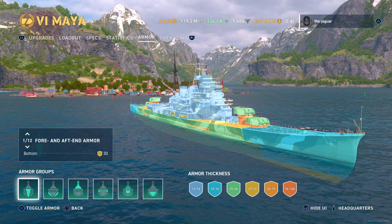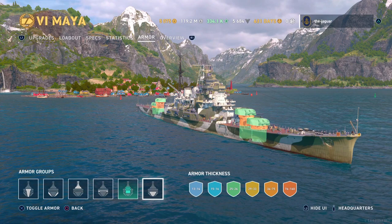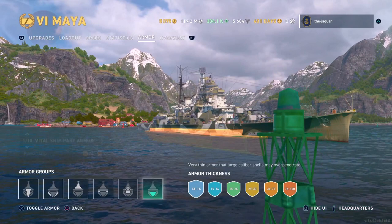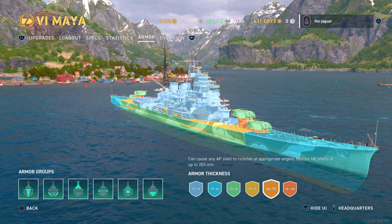Looking at the armor — whatever it looks like, do not go broadside against battleships or even other cruisers. The citadel sits quite a bit above the waterline, looking like 34 to 75 millimeters. If you do the wrong thing out in open water, you will get removed very easily. It's about what you'd expect for a cruiser — don't go broadside against battleships or other cruisers.